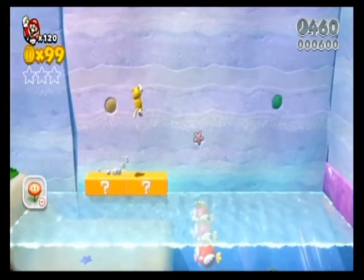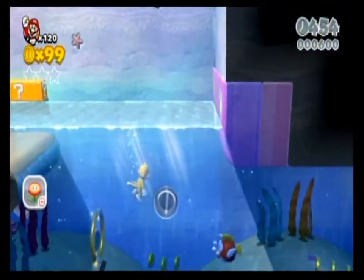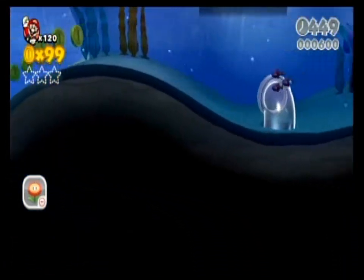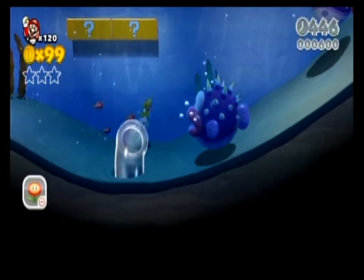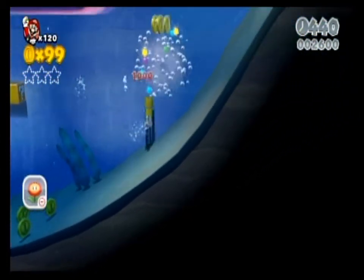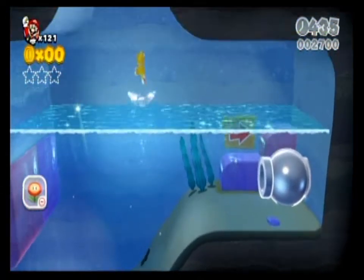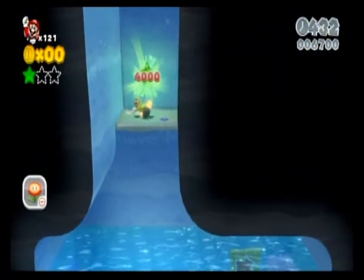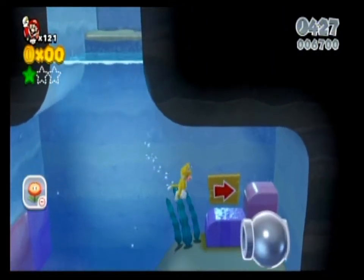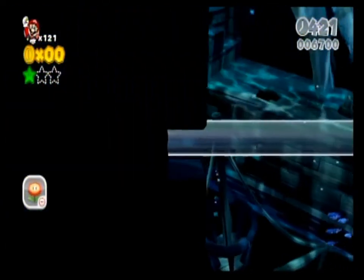Alright, so what have we got here? There's some shenanigans. I would not have expected that. Also, you can totally attack underwater in your catsuit. Now, the game wants you to think you just go along the level, but if you go up at the right place, you reach the first green star.